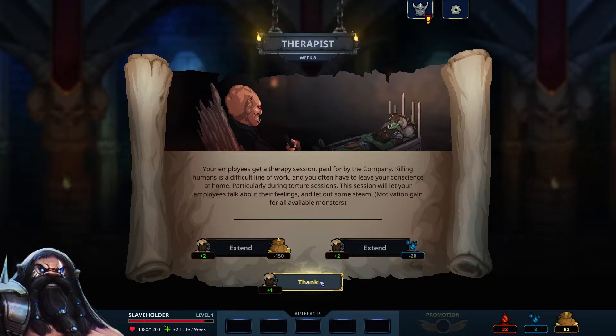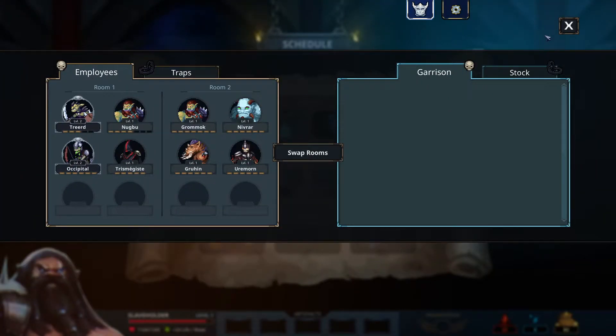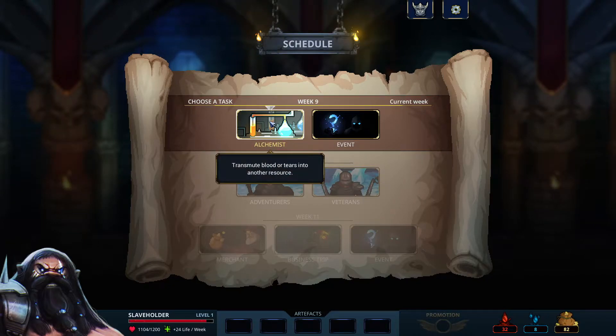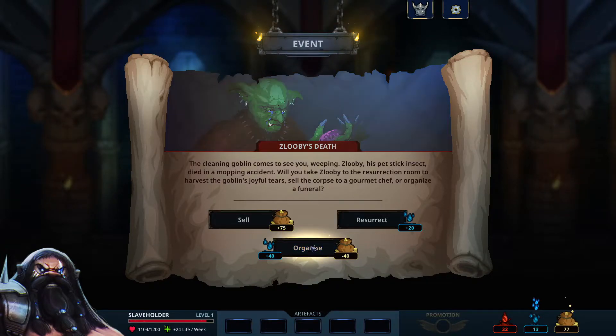Always a free motivation to everybody — to every available monster — so you have to keep them in this squad. Alchemist: transmute blood or tears into another resource — this is better later in the game than now. Oh, the cleaning goblin — come to see a whipping. Slobby's pet stick insect died in a mopping accident. Will we take Slobby to the resurrection room to harvest the government's joyful tears, sell the corpse to a gourmet chef, or organize a funeral? That's a good price on tears — let's get the tears.